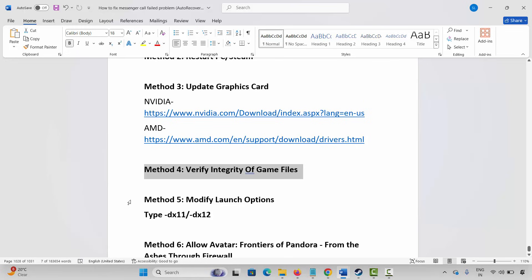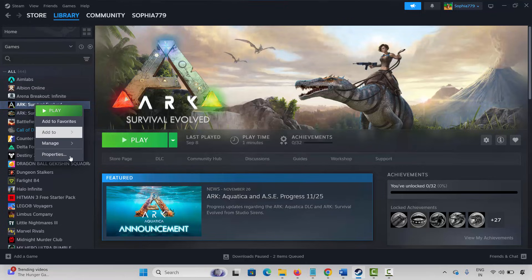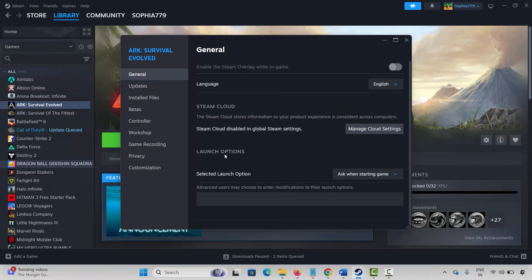If not, the next method is to modify launch options. Go to Steam, select your game under Library section, right click on it, click on Properties. Now under General, type -DX11 and then launch the game and check. If not, come back and type -DX12 and check whether it's launching. If the issue still continues, remove the launch option and move to the next method.